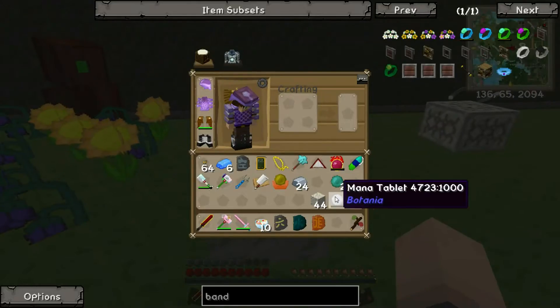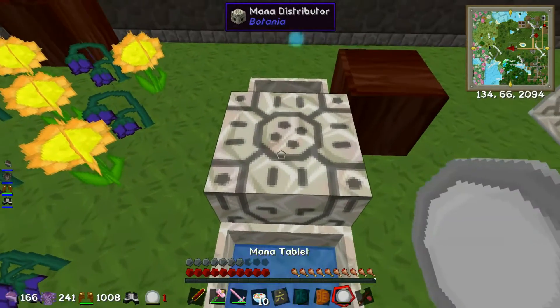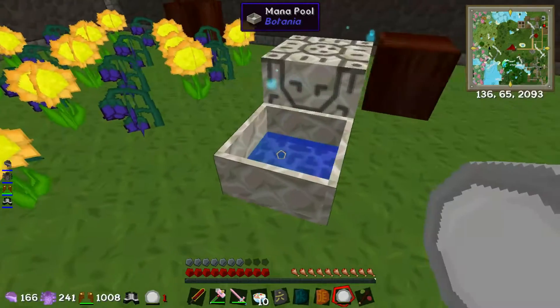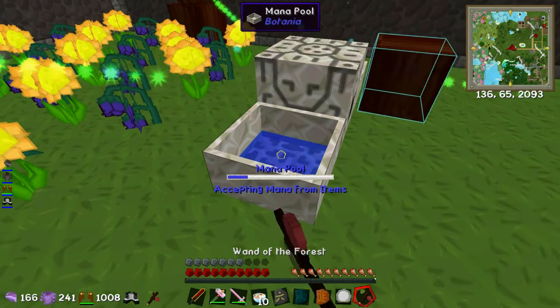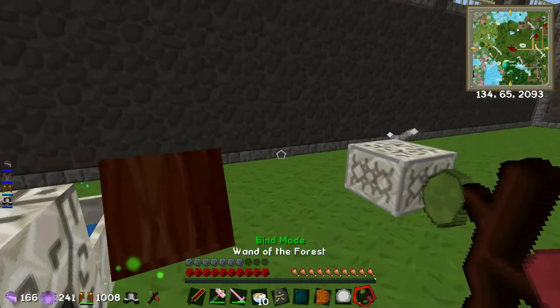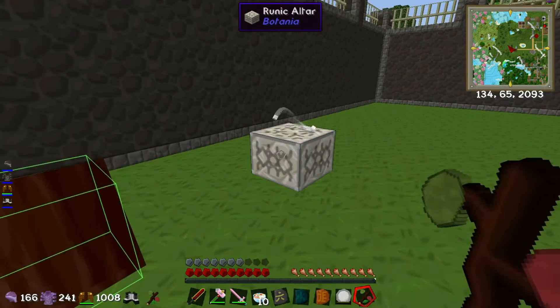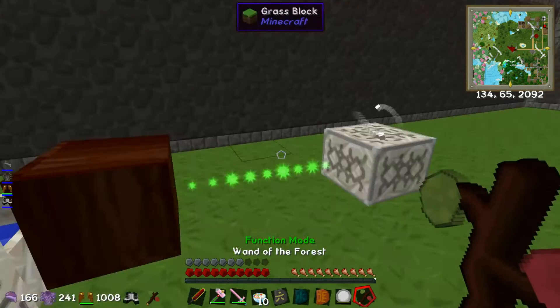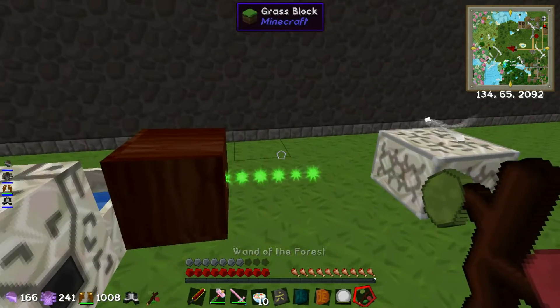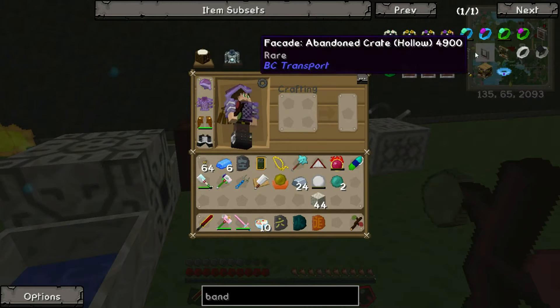If I want, I could chuck this mana tablet on there and it will start storing it, but I have to set it to receive mode. There we go. I sort of found out how I can use my wand - I'm getting used to it, it's going well.